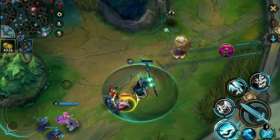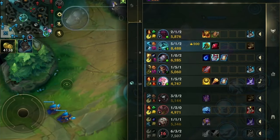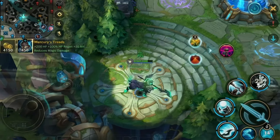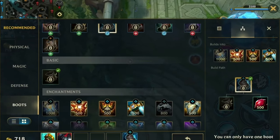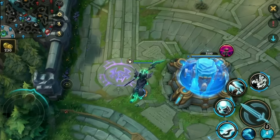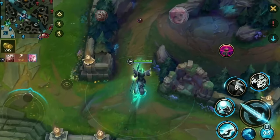Quickly clearing the wave, we have 4,000 gold in our pocket and really desperately need to go base. We are beyond filthy rich — this happens very often in Wild Rift that you will not be allowed to base because of so many things happening. We get the Cleaver, we get the Merc Trads, and we are invincible.